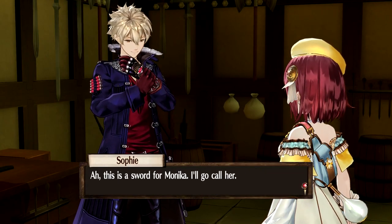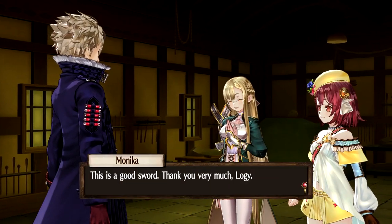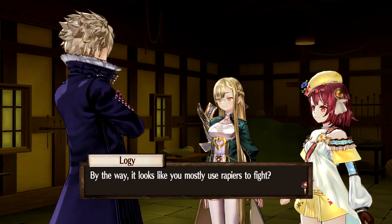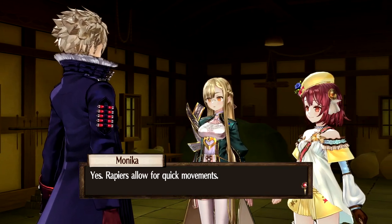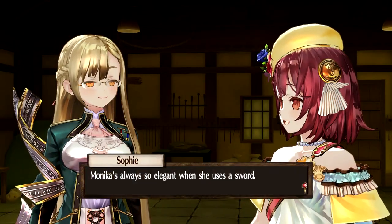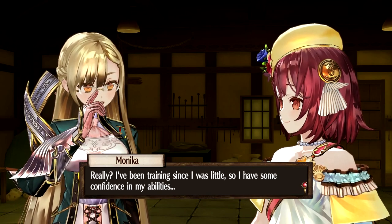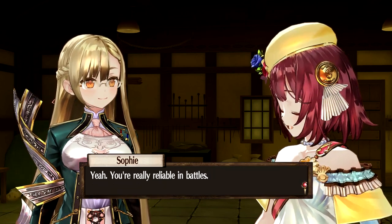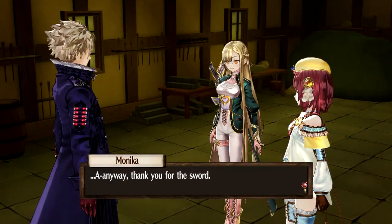Ah, this is a sword for Monica, I'll go call her. This is a good sword — thank you very much, Logy. I'm glad you like it. By the way, it looks like you mostly use rapiers to fight. Yes, rapiers allow for quick movements. Monica's always so elegant when she uses a sword. I've been training since I was little, so I have some confidence in my abilities. Yeah, you're really reliable in battles. Anyway, thank you for the sword.